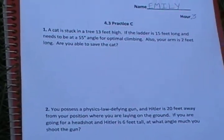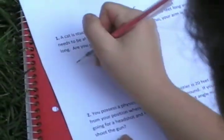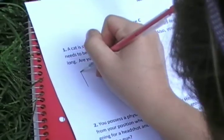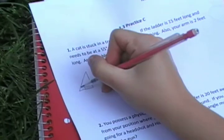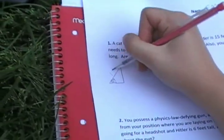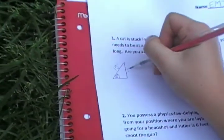Let's work it out. Okay, well, let's see. First, we should draw a picture. Let's say this is the tree, this is the ladder, and this is the ground. We know that this has to be 55 degrees, and we know this is 15 feet, and this is 13.